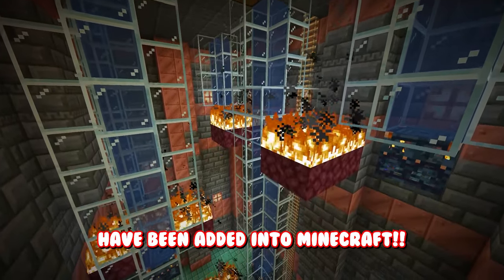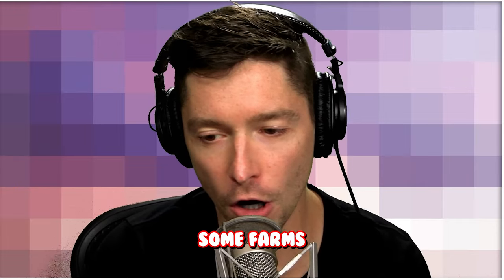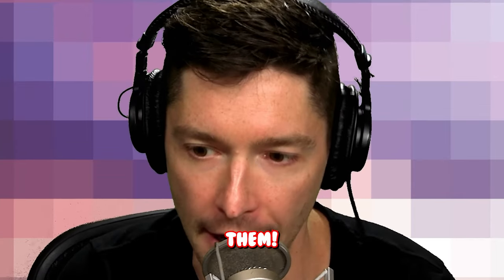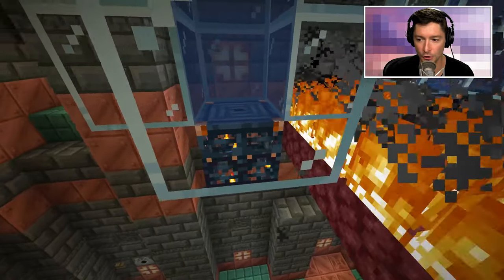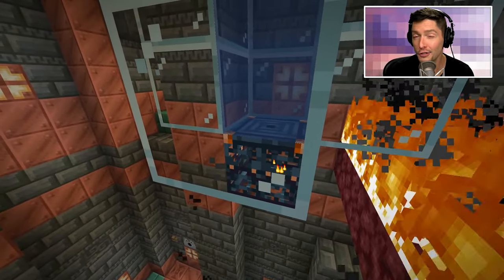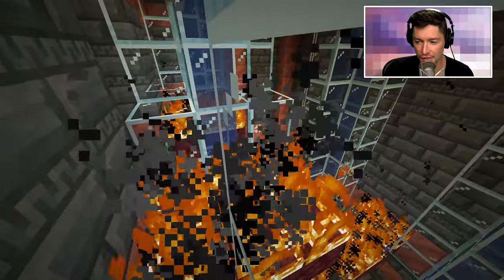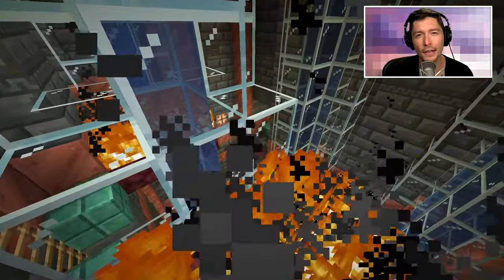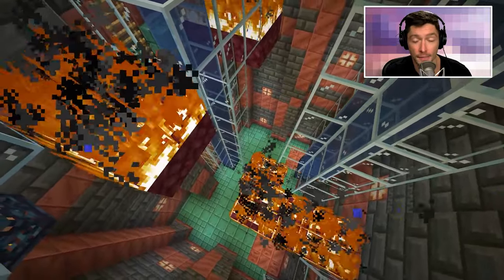Trial chambers and trial spawners have been added into Minecraft and we're going to make some farms all about them. Once you defeat the waves of mobs that come out of trial spawners they will drop loot out of the top. This loot can range from potions to golden carrots to even trial keys. And while the trial keys don't quite have a use yet they probably will in the future, so this current farm is pretty awesome.